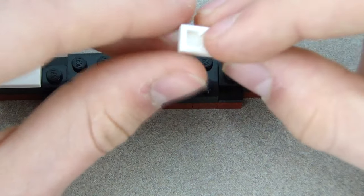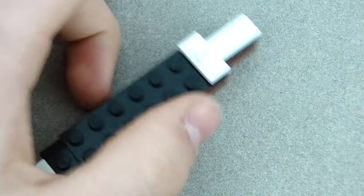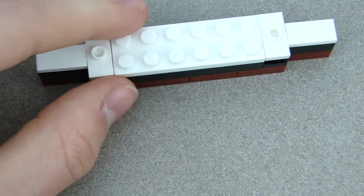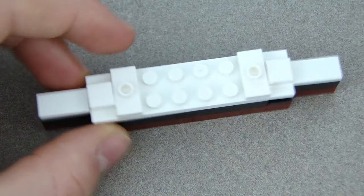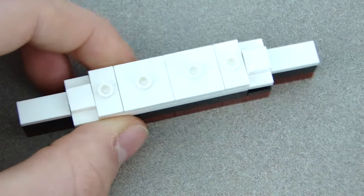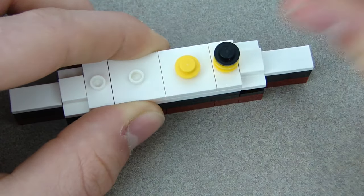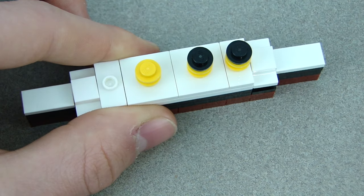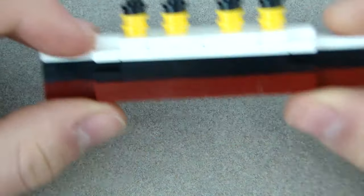Put white tiles on each end, then get two white jumper plates — they have to be the newer kind with the hollow stud so they can fit on top of this block, one on both sides. Then put a white two-by-six on top. Place two one-by-one tiles on each jumper plate, then two more jumper plates on each end, plus the bigger jumper plates. Stack two yellows and one black on every jumper plate stud to form the chimneys. That's the Titanic — finished!